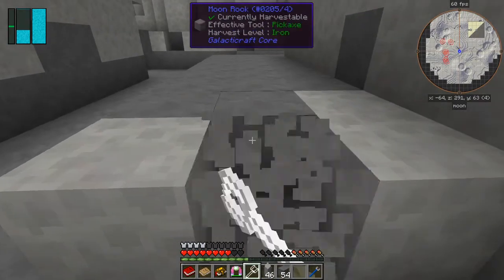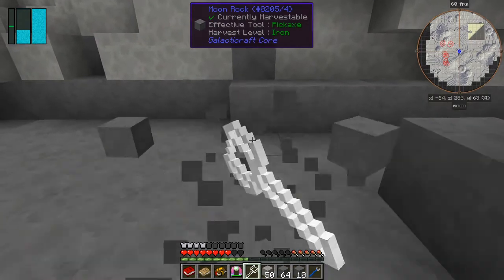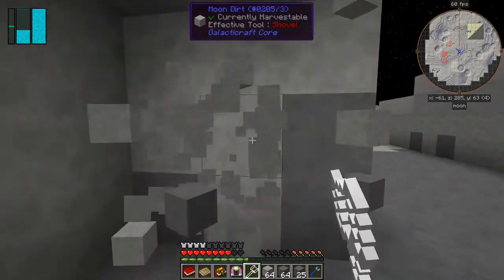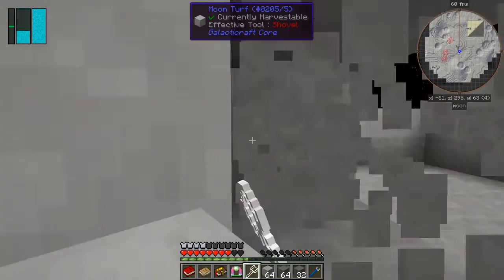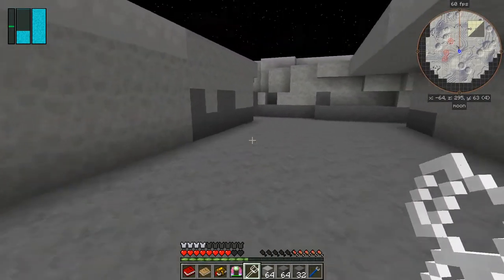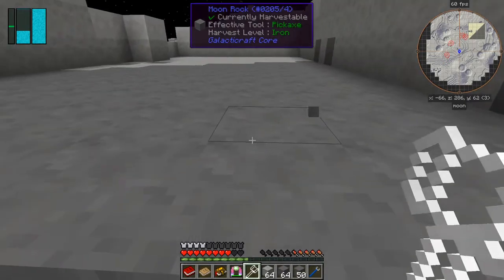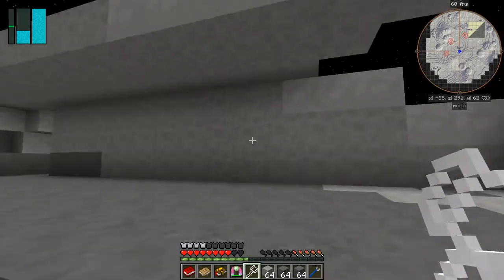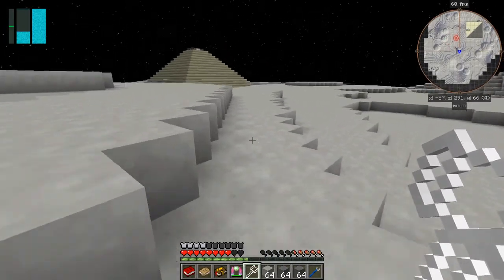When you're hitting moon dirt instead of moon rock it's faster. Getting there - 131. I'm actually picking up the other stuff too. I do need more moon rock because I'm getting very hungry now. Oxygen's okay though. That's it - let's go back to base. I wasn't quite as systematic as I wanted to be but never mind. Food is a problem.